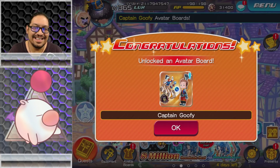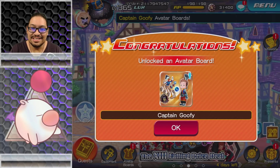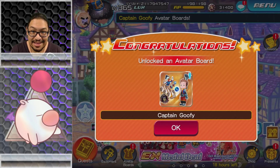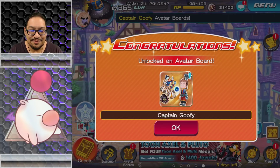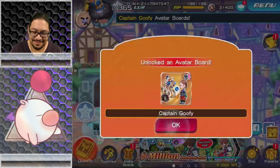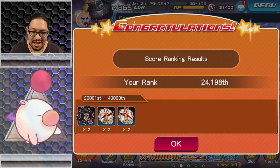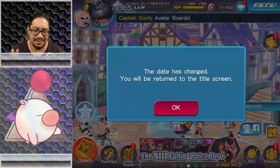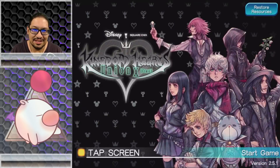Let's get to this update. We have unlocked an avatar board — congratulations — we have Captain Goofy. You can see there we have a couple of skills. I already know what's in here. Let's check this out. There was my ranking — my score was not good guys, I kind of needed these skills a little bit before.